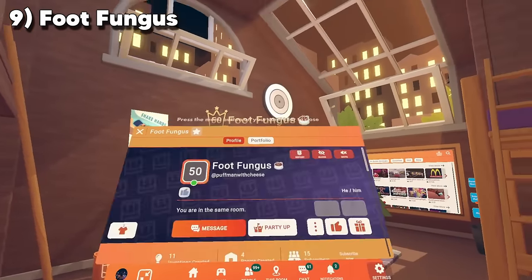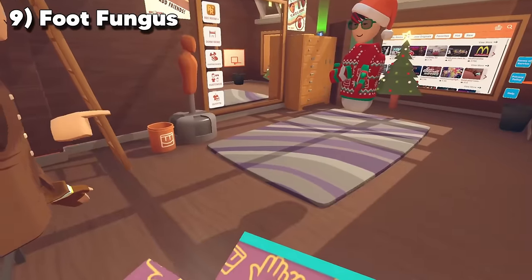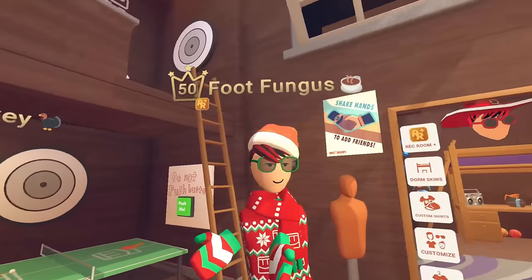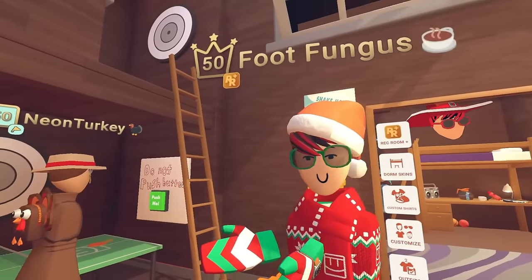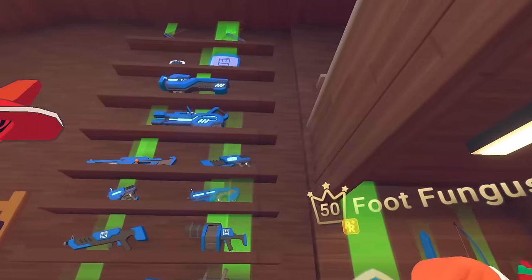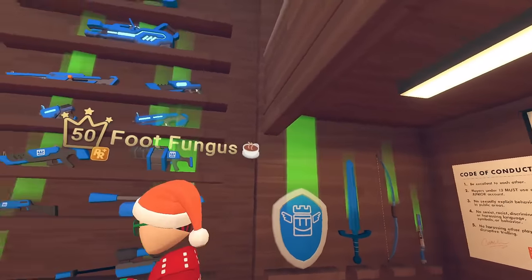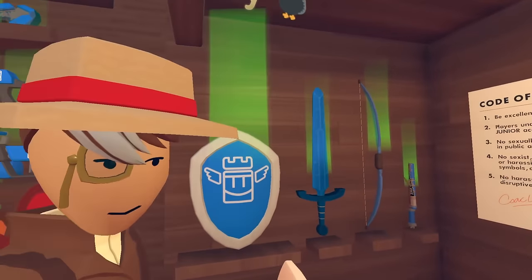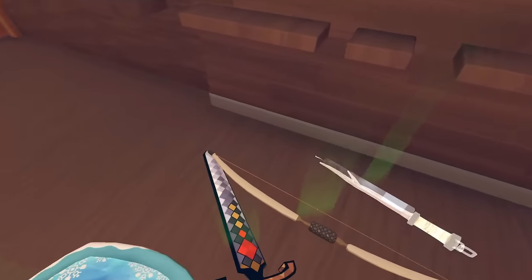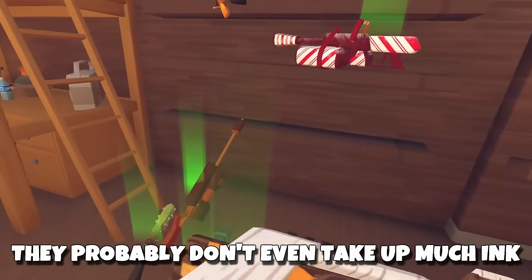So why don't you give us a tour of your dorm? Over here is my wall of weapons — so like if I get a new skin I can just try it out. Everything can be tested. This is fun — weapons probably don't even take up much ink. Oh, I never even noticed this one has snow on it!